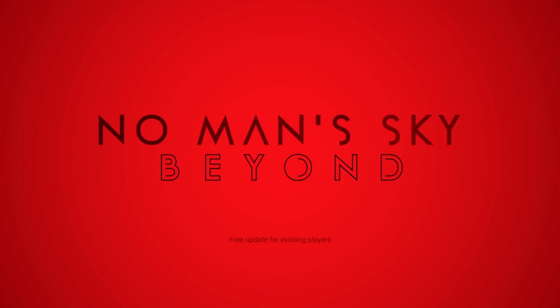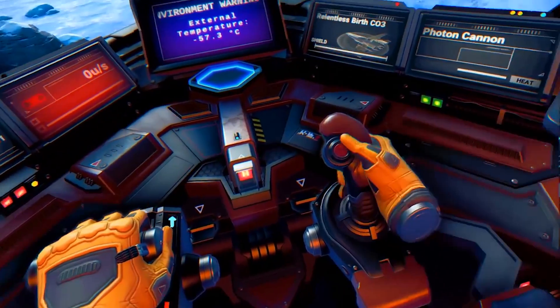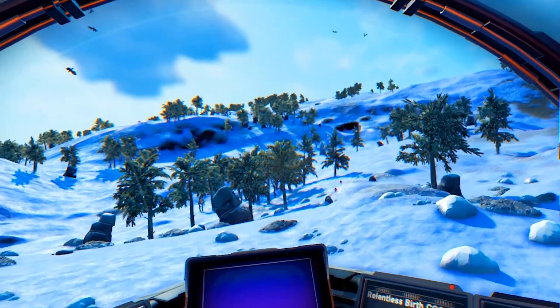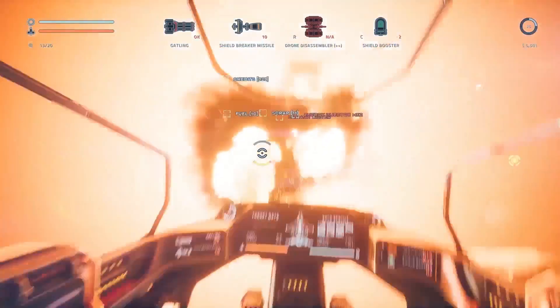Hello Games has just made a pretty big update to No Man's Sky. Now this is not the Beyond update which is coming later on, and it's not the VR update which is also coming a bit later on. Instead, the update right here is for PC and it's bringing support for Vulkan. Vulkan, of course, is an API that will greatly enhance performance, especially on AMD graphics cards. It replaces OpenGL support, so it's a pretty massive overhaul of the game.